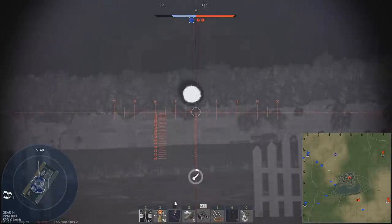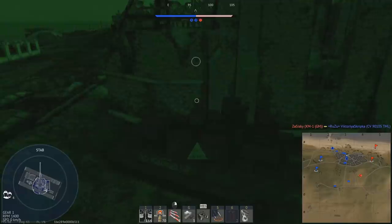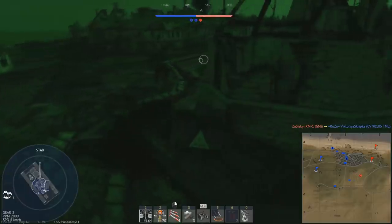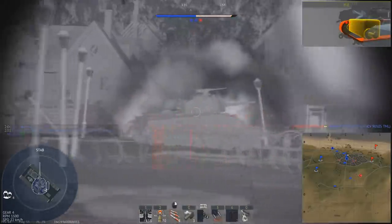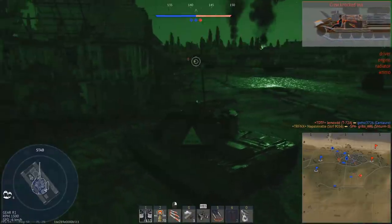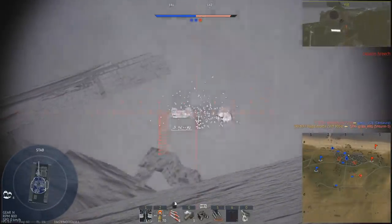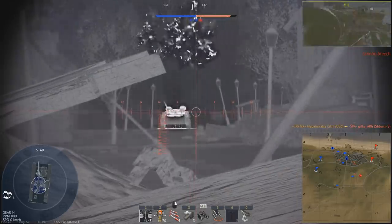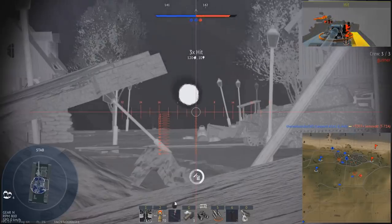Now let's talk about the ATGM. You have eight of the 150mm RB56 Bill 2 ATGMs. The statistics aren't amazing at first glance — it's more about how they work. Maximum speed is 250 meters per second, firing range is 2.2 kilometers, and the TNT equivalent is 2.72 kilograms, creating 510 millimeters of penetration on the HEAT warheads.